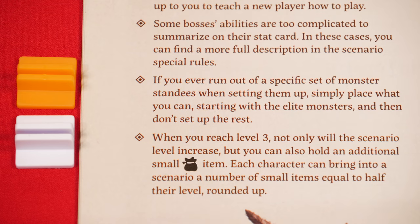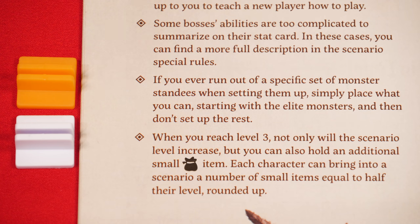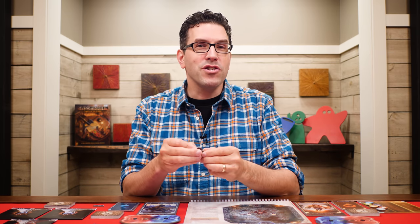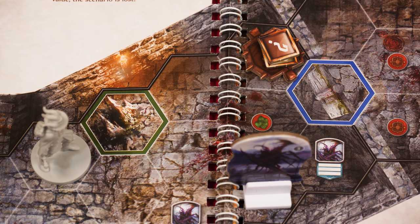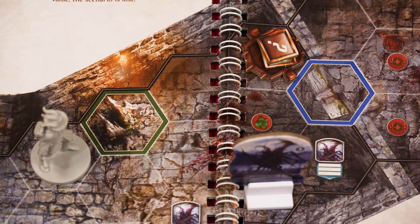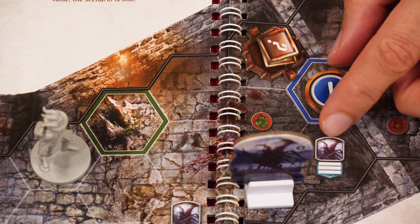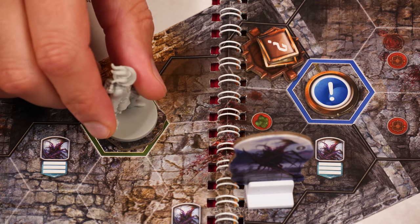Another tip is that if you run out of a specific set of monster standees when setting up, just place any listed elite monsters first, then normal ones — any extras you get to ignore. In later scenarios you'll also encounter monsters that have looting abilities, and when they loot a money token or treasure, you just return those tokens to the tray with no effect. Some abilities may refer to empty hexes, and these are any within the walls of a scenario that do not contain difficult terrain, a figure, an obstacle, objective, or trap. Open doors and destroyed obstacles and objectives also count as empty hexes, unless a figure or trap is standing on them.